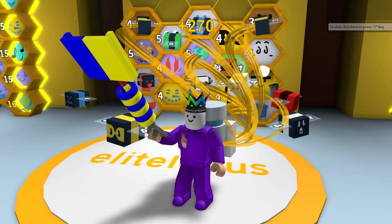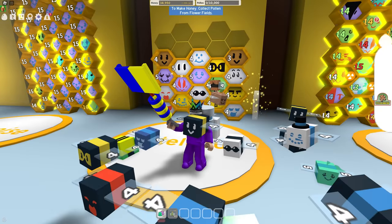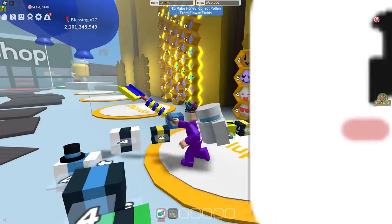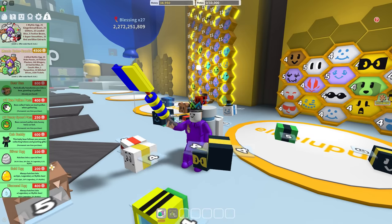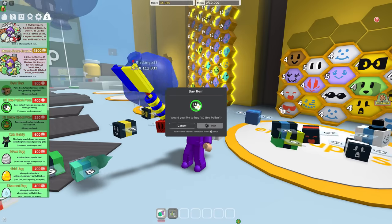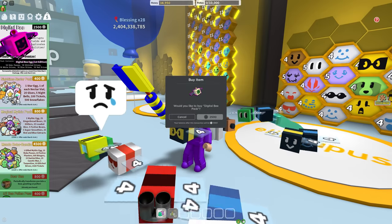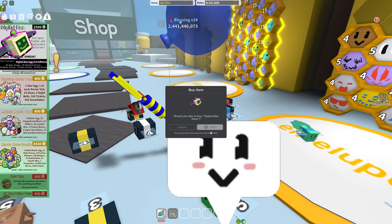Honey is the currency! What's this - a digital bee? So these are all expensive upgrades. I could buy increased speed, then increased pollen, and then get the digital bee to help the developer. That's cost me a ton.